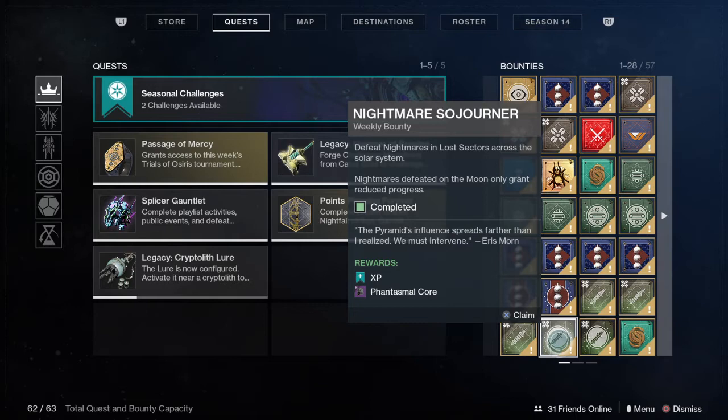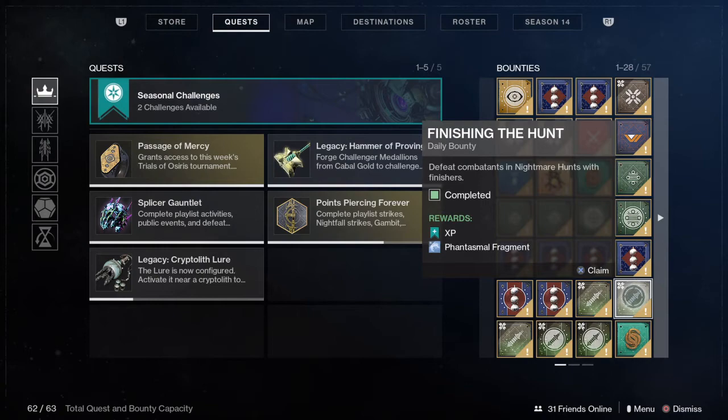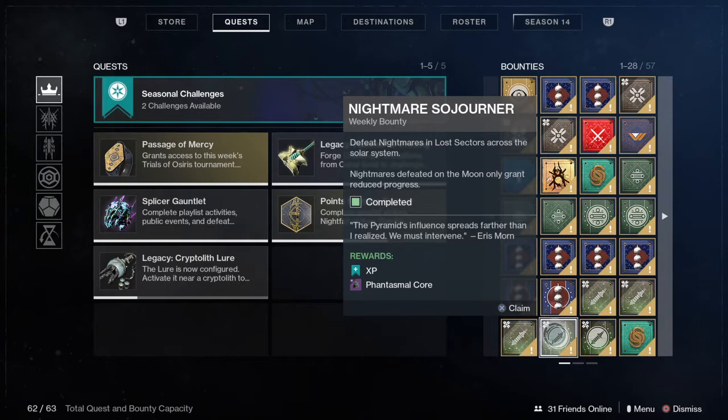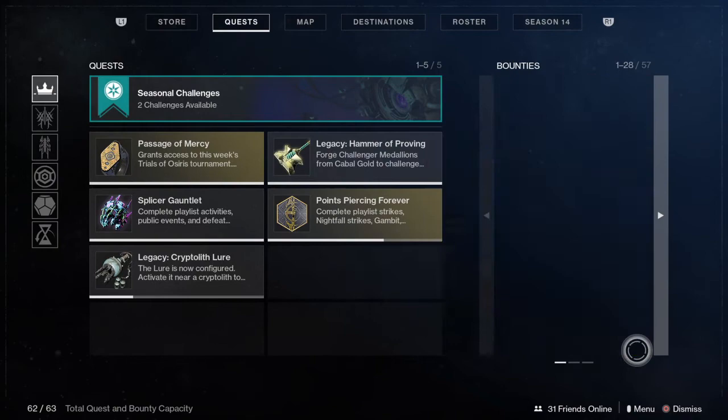The Nightmare Bounties are next. These can be very annoying because people are constantly stealing your kills in Nightmare Hunts, so you have to be very quick. A good way to handle it is to use a sword and kill them quickly. Even the daily ones can be quite good, except for ones where you have to defeat 25 Nightmares with Arc Damage. These are a solid but annoying bounty to do. That is why they are going in the D column.